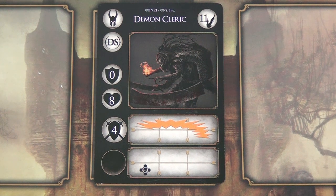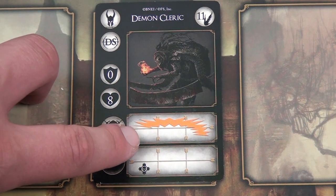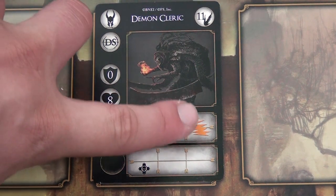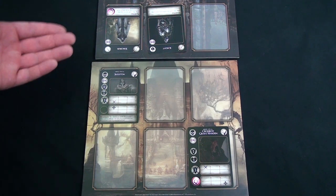The one exception to enemy attacks hitting is area attacks — an area attack symbol will look like this. In our example, our characters were in the front left and front middle, so this particular area attack would actually miss and they would not be hit by this demon. Then it becomes the characters' turn.